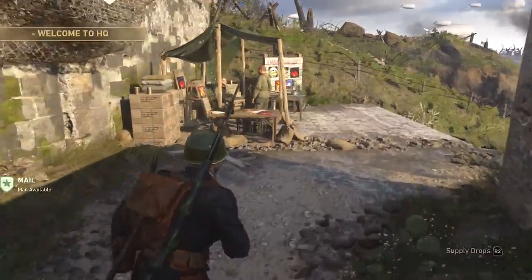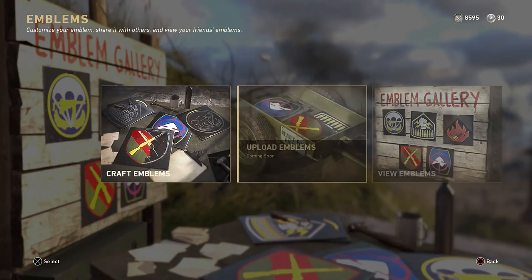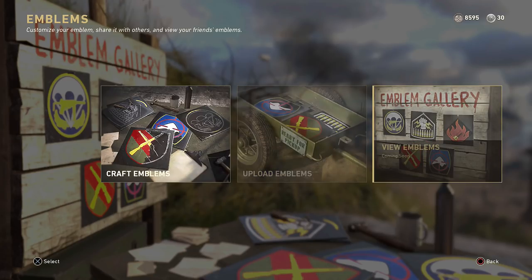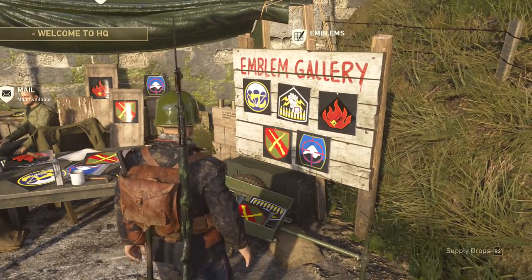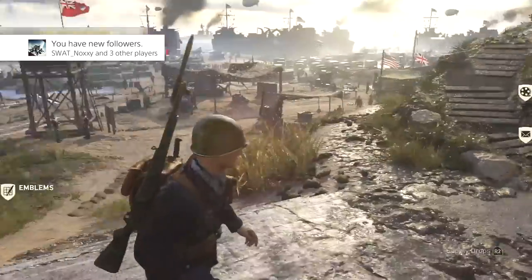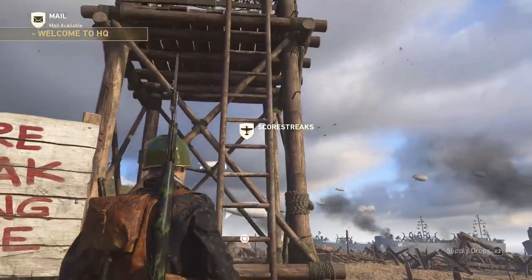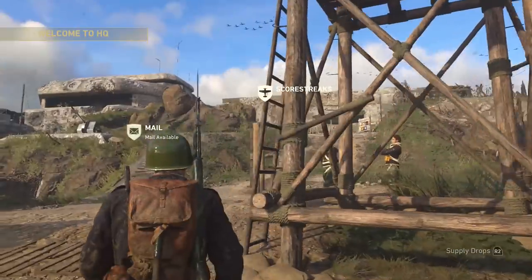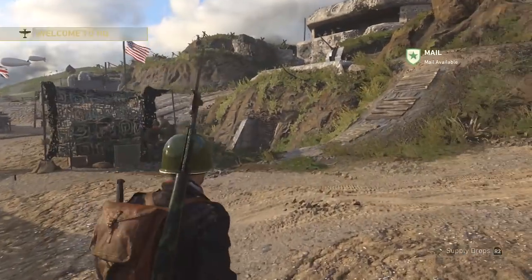Moving down the block a little bit, we have our emblem gallery, which is not actually open yet. So you can craft emblems and crafting is always going to be there, but you can't upload or view them yet. There's probably going to be something like an emblem of the week or some really interesting ones plastered up here when people come in through the headquarters — I think that's kind of cool. Down here you're going to have your score streak range. You can go in, control score streaks, test them out. Once you're in the score streak range, you can't see other people in it. You basically leave the headquarters in order to do this and do it in your own lobby.